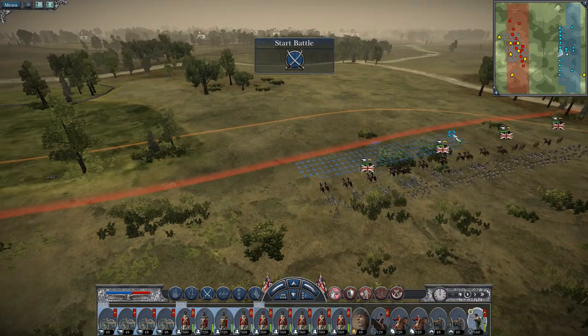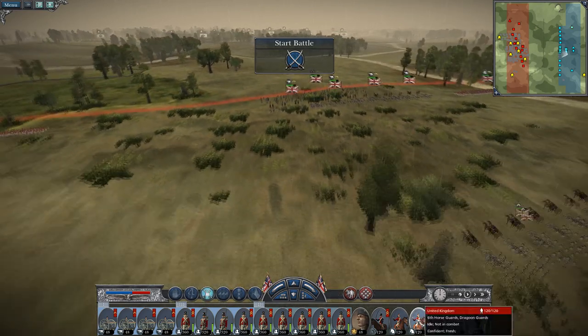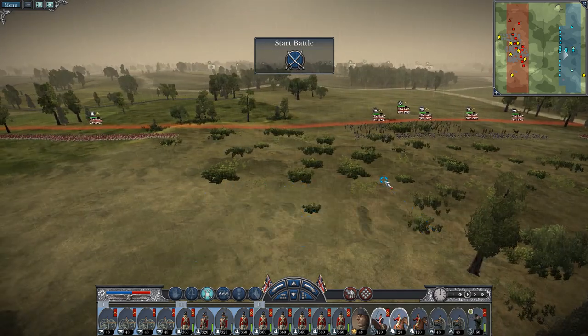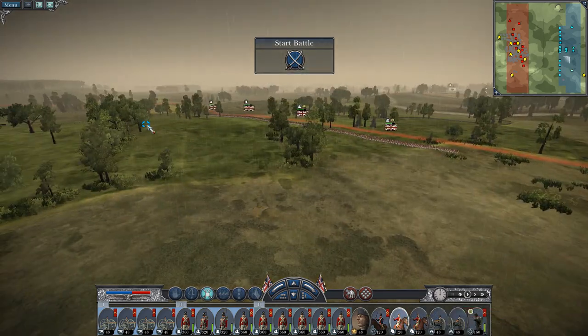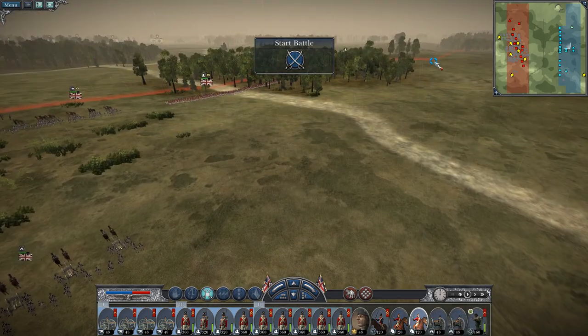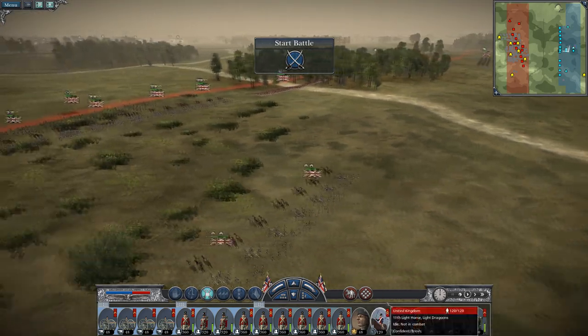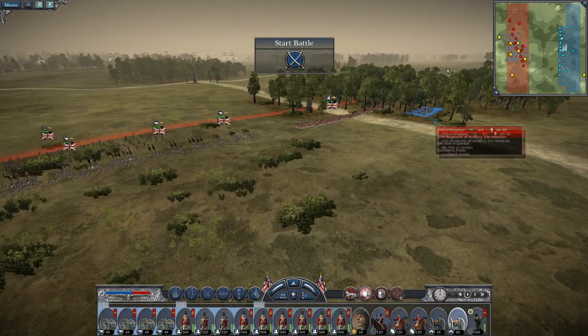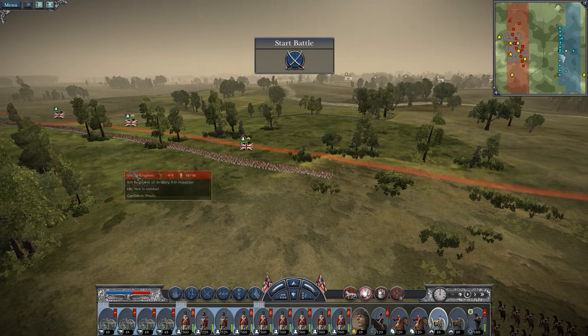I'll have my rifles placed in the centre to move up. Let's put my dragoon guards on the flanks, and keep my light dragoons in the centre to help guard my guns. One howitzer will move up with each wing.